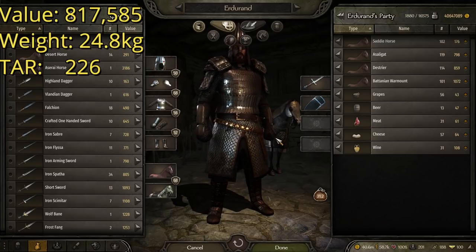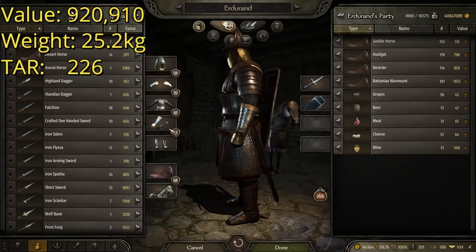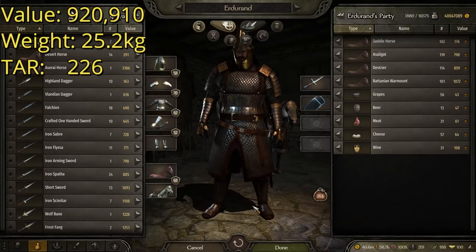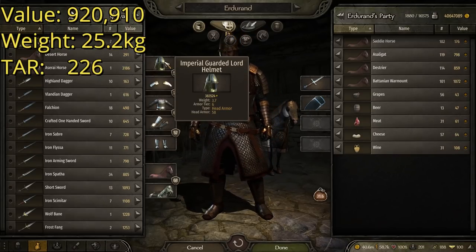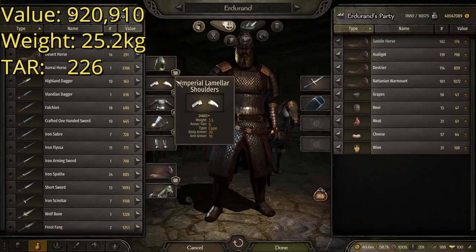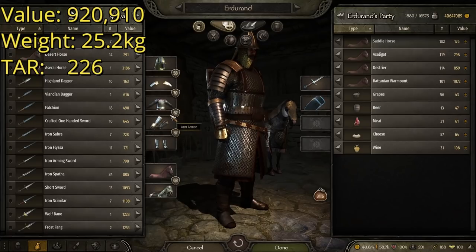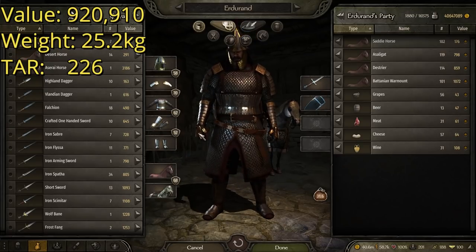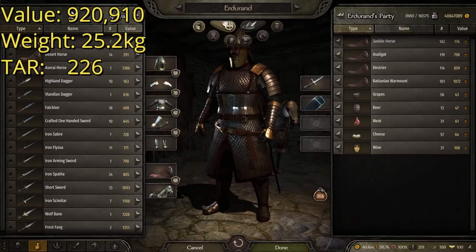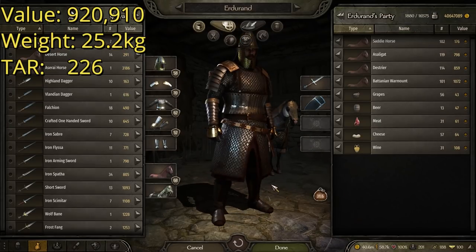Let's move on to the best suit of armor in the game at number one. It should come as no surprise to anyone who plays the game that it's going to be basically all Imperial stuff, because they just dominate when it comes to armor. So this suit is made up of the Imperial Guarded Lord Helmet — I really don't like how it looks, but it is the best in the game. The Imperial Lamellar Shoulders, which I do utilize in a lot of suits of armor — very good and best in the game. The Imperial Scale Armor, which is the best body armor in the game. The Lamellar Plate Gauntlets, which match the shoulders, and then the Lamellar Plate Boots. This one is very heavy on the Lamellar aspects of armor.